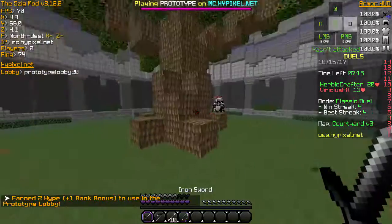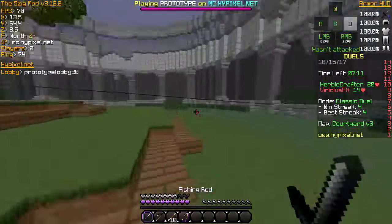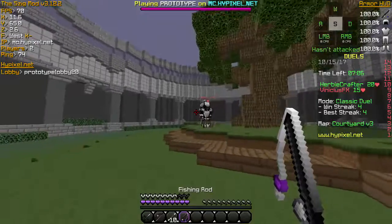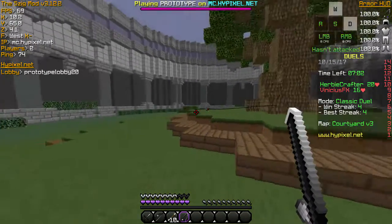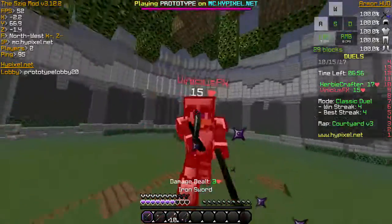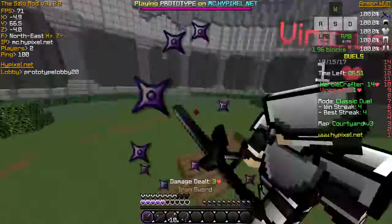For more advanced players, you can tell they're strafing, they're AD tapping, stuff like that. What I'd recommend doing — this one works on a lot of players, even myself — is just one touch rod. Hold down W and A or W and D, depending on which direction they're going or what side of their body you're on. Usually their accuracy will be thrown off and you can just get a combo.